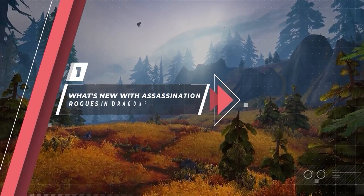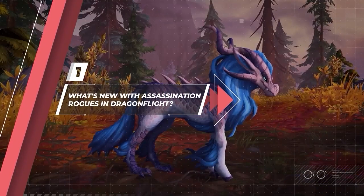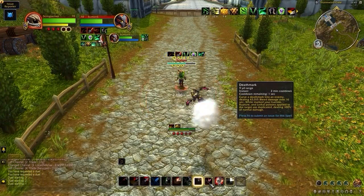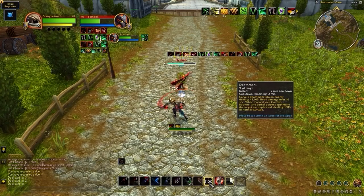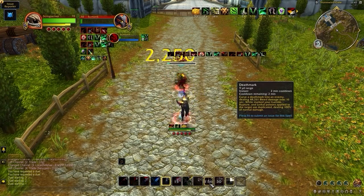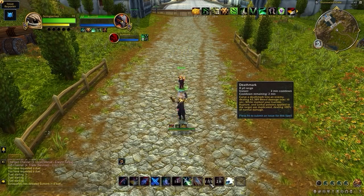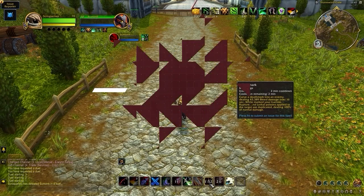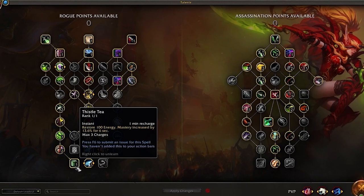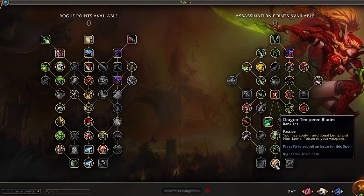Let's discuss how Assassination Rogues are looking in Dragonflight, starting with what's new. The most immediate thing you should notice is that Vendetta is now missing, but taking its place is Deathmark. It's hard to say whether this is technically better, but one thing's for certain: Deathmark has way more depth than Vendetta. Assassination also has some sweet new abilities available from both talent trees, including Thistle Tea, giving us energy on demand and a temporary Mastery boost.